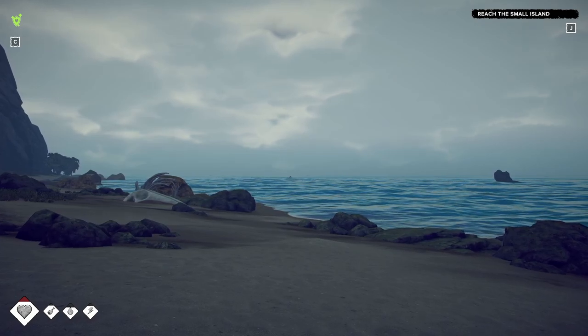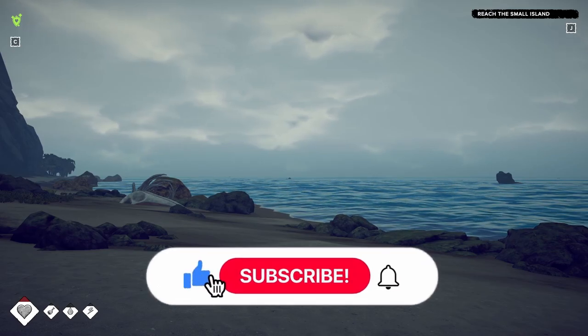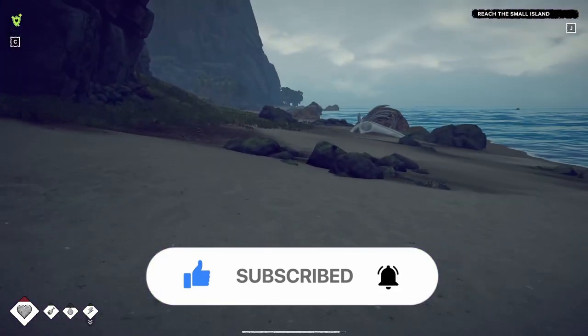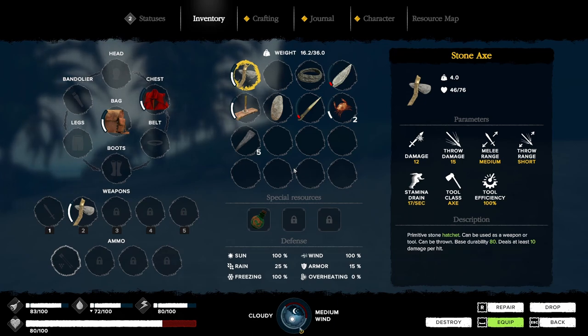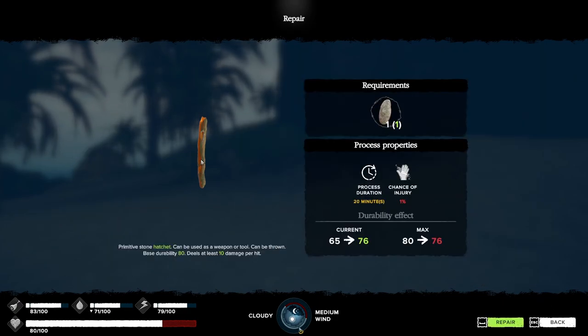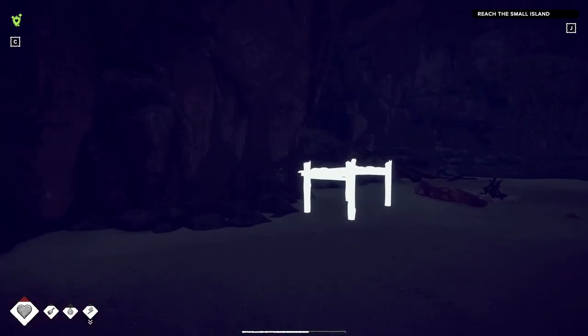Hello everybody, this is CSY coming at you with more Survival: Fountain of Youth. I went to find that other tree that had the log down where we started, but it's a big one that takes more durability than we have on our axe. Our current max is 80 and we need 90 to chop that tree down, so we need a better axe.